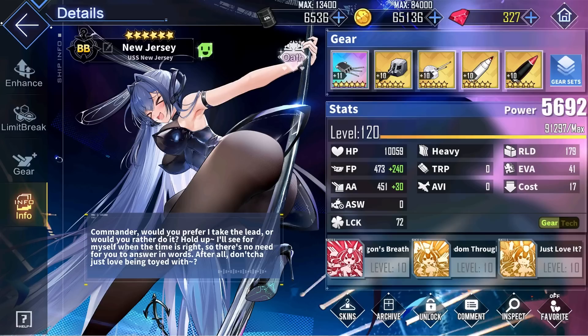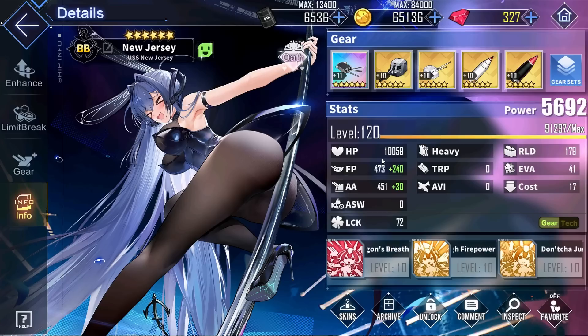For a closer look at her stats, she has the second highest HP stat out of all battleships, only beaten by FDG right now, the third highest firepower stat out of all battleships, the number one highest anti-air stat out of all battleships, and the fifth highest reload stat out of all battleships. On top of all this, she has a very nice 72 luck, making her very reliable at hitting enemies and dodging attacks.